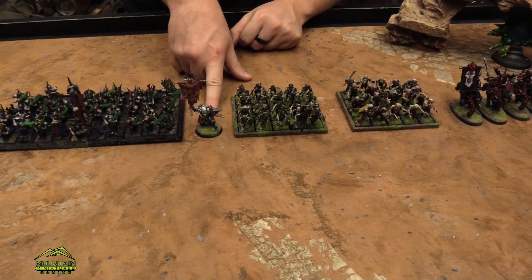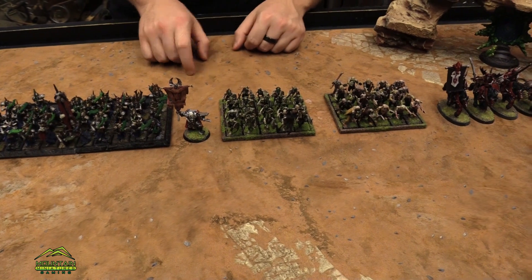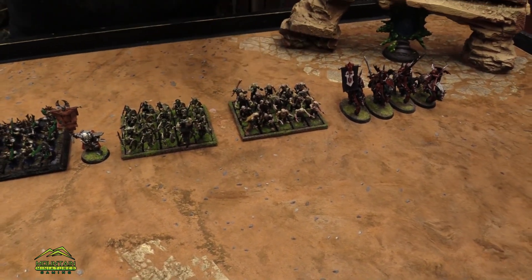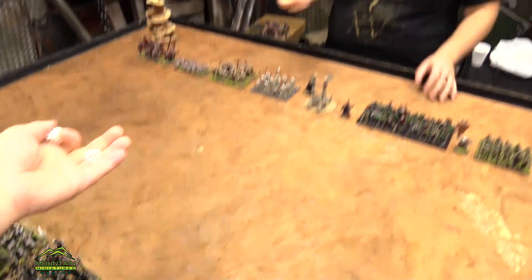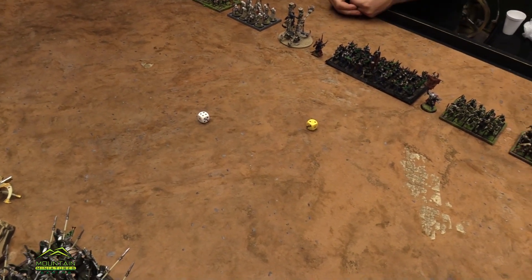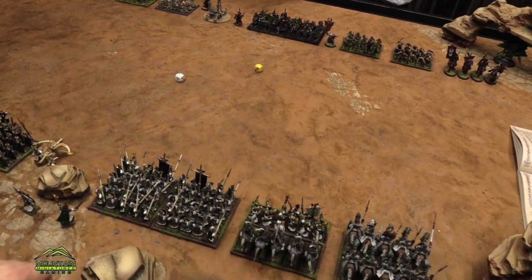We've got a Revenant King with Surge, and then spear skeletons — a regiment — a regiment of zombies, and a troop of Soul Reavers. Keeping things very simple. We're going to roll to see who goes first. I'll take the four — I will go first. Again, comment below if we're doing anything wrong. I'm sure we'll be doing things wrong but I'm just going to get on with it.